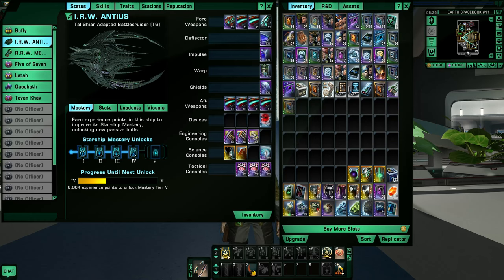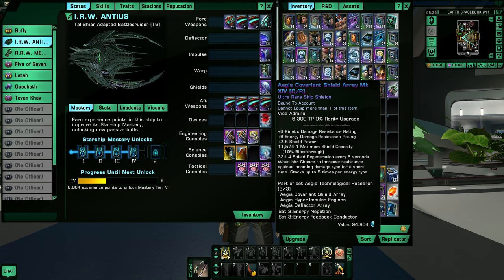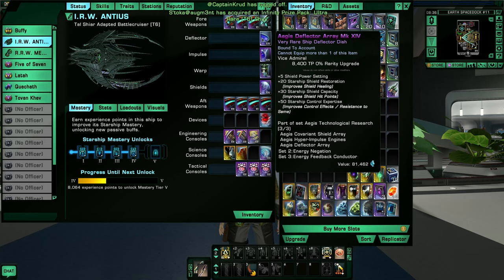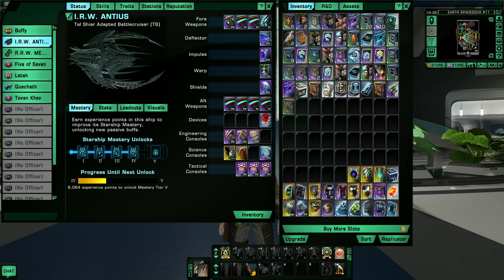Right now I'm only using the Aegis setup — Aegis Deflector, Aegis Impulse, and Aegis Shield — but I will be using a reputation setup. As I asked previously, I don't know what to put on here. I'm thinking it's probably going to end up being the Reman set again, given the fact I'm using chronoplasma weapons, but you guys give me some suggestions.